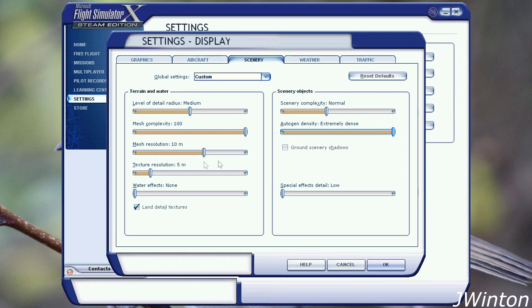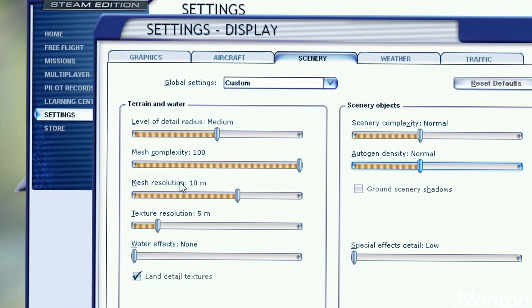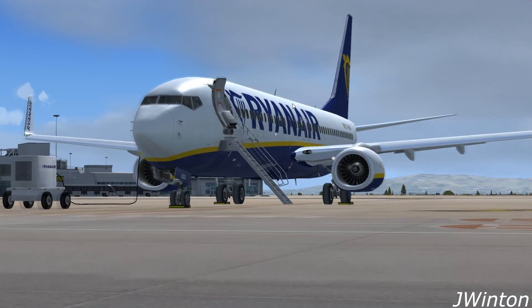Next, go into Scenery and reduce the Autogen from Extremely Dense to Normal. Then reduce the Scenery Mesh Complexity from 100 to around about 20. And that's it.